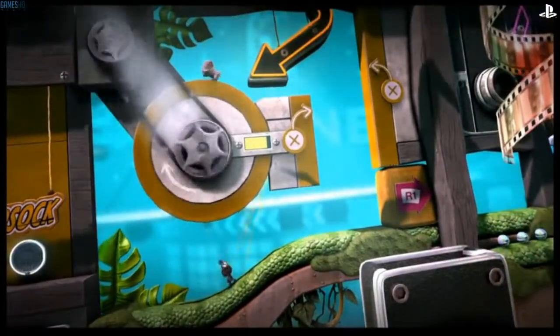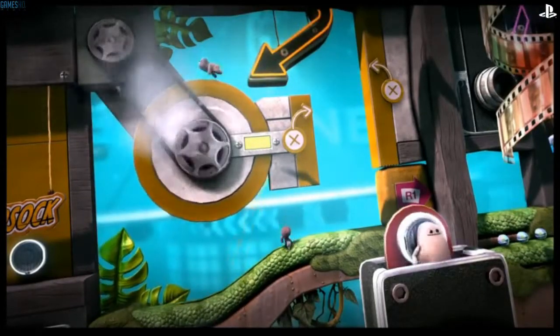Odd Sock is also much faster than Sack Boy, and can use super speed to power things in the LittleBigPlanet world.